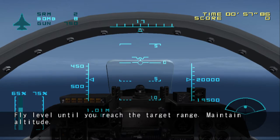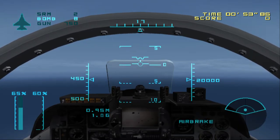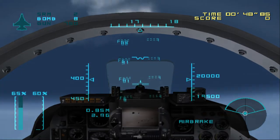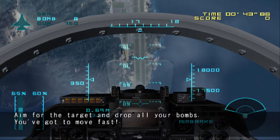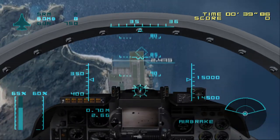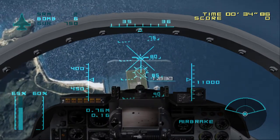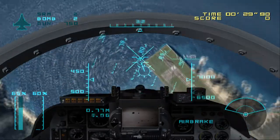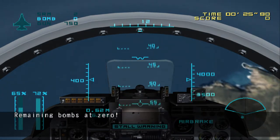Fly level until you reach the target range. Maintain altitude. Make a half turn and descend vertically. Minimize your output and use the air brakes. Aim for the target and drop all your bombs. Raise your nose and get out of there. Remaining bombs at zero.